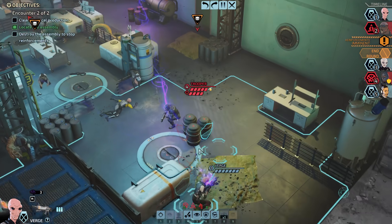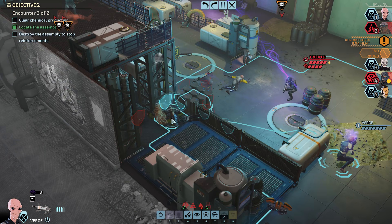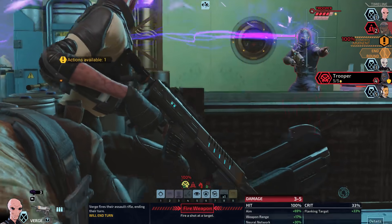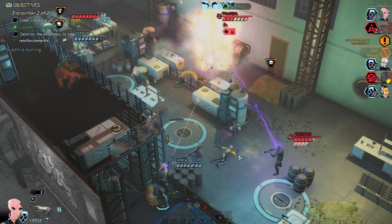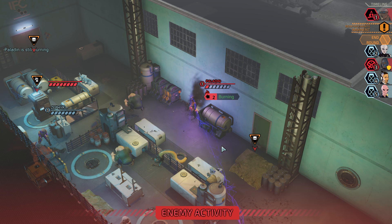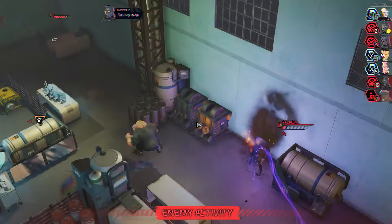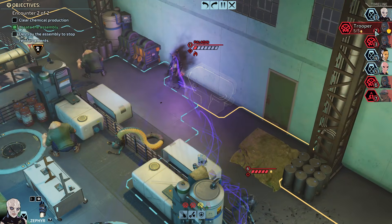Especially if there are reinforcements coming in, it's pretty dangerous for us to be sitting right there. Do you want to move to a new position? We can move to here and still see that, right? The debris does not have a targeting indicator the way enemies do. Okay, four damage, that's not too bad. That dude's going to burn to death real soon, which is also fine. I'm going to assume that subduing him would not actually subdue him on account of he's on fire — so he'll probably die on his turn.